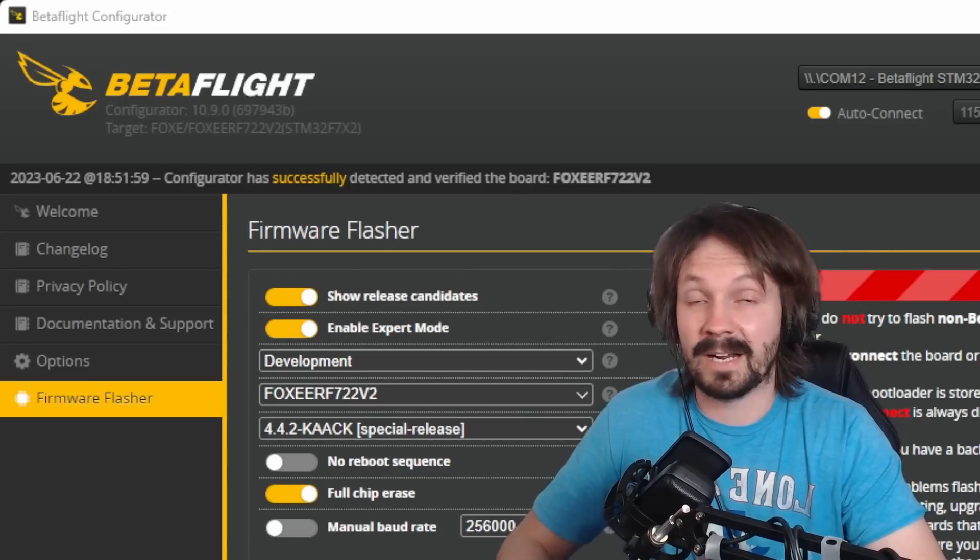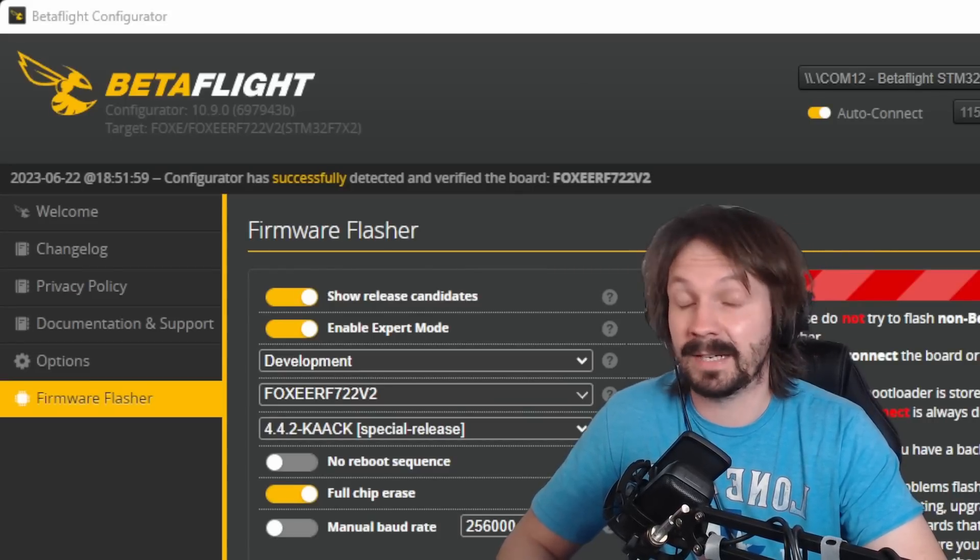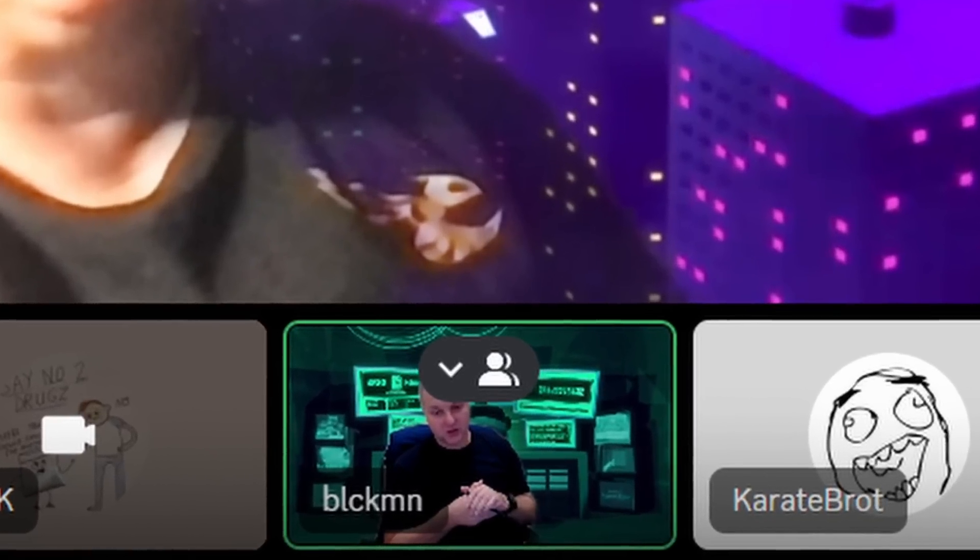In this dropdown list you will be able to select '4.4.2 CAC special release'. If you've been following my channel for a while, I already made a video about this Betaflight mod. Now things have changed - it is super easy to flash it directly from Betaflight configurator, so you don't need to download any extra hex files. Thanks to Mr. Blackman - we still don't know what he looks like, by the way.